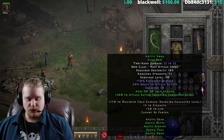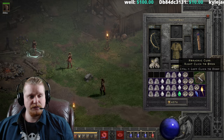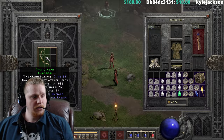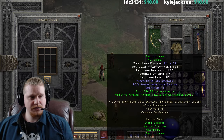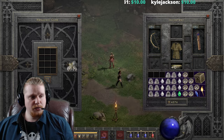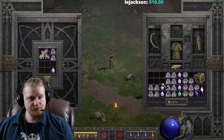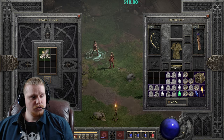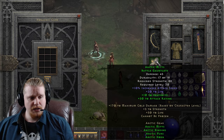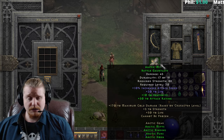Let's go ahead and upgrade the gloves next. They're going to go from 11 defense, 45 strength, level two, requiring shael and thul plus perfect diamonds. After upgrading: 45 defense - a nice bump - 88 strength, level 30. Not exactly a terrible upgrade, not exactly the best gloves in the world, but not a terrible upgrade.